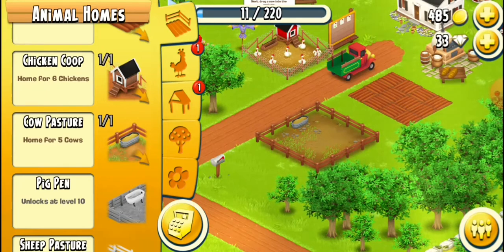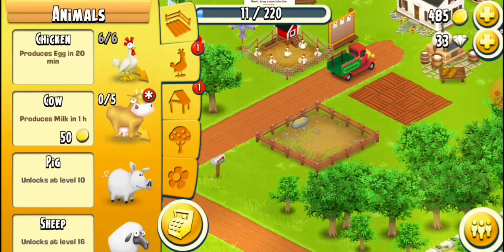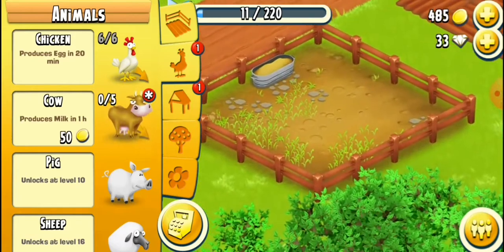And then after placing it there's still a red indicator. I'll tap the red indicator — I need to buy five cows.